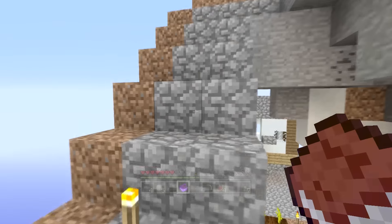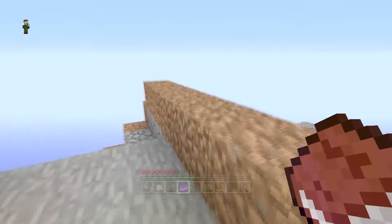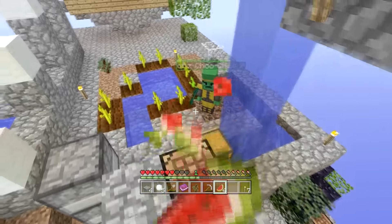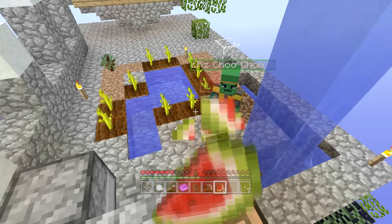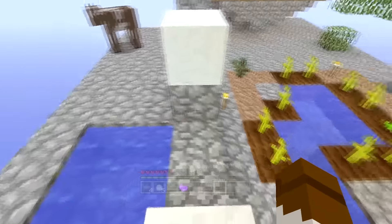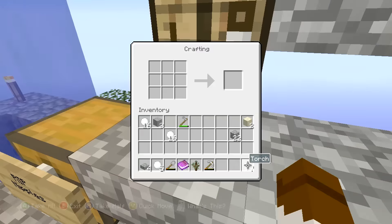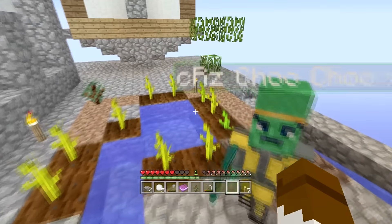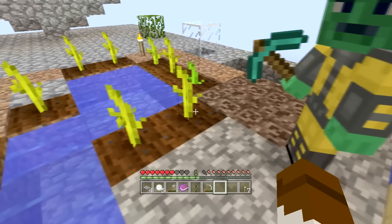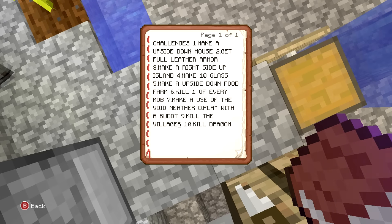Maybe if we stick a melon on the roof, then it's an upside-down food farm? That's not a bad idea actually. Let me just craft a melon real fast! Melon, melon, melon - I think you craft a melon by just filling up all the slots with melon slices, all nine. Oh, I need nine - I need two pieces of melon please. I just ate all my melon! Why would you eat all the melon?! I forgot about the melon challenge.